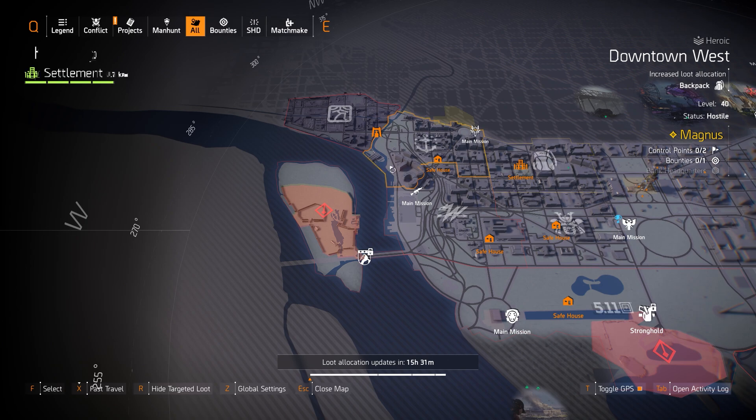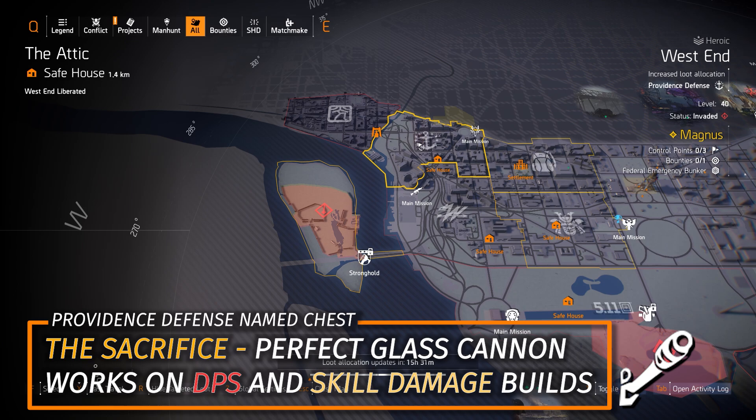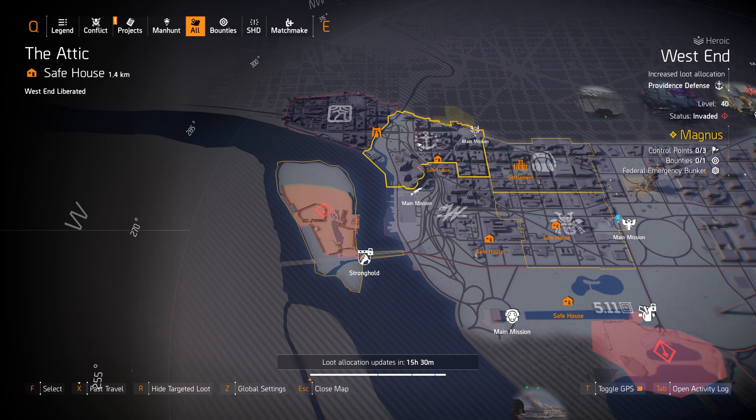Lastly, we'll mention Providence Defense at West End. You can farm the Sacrifice with Perfect Glass Cannon, amplifying all damage you deal by 30% but also amplifying all damage against you by 60% — that makes you really squishy but you shred everything like paper too. Big risk versus reward scenario. You could also farm other Providence Defense pieces; the Gift with Perfect Vigilance is a Dark Zone exclusive backpack. That's about it for the West Side — let's check out the East Side.